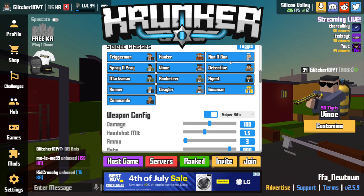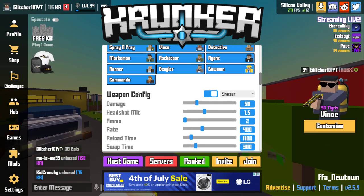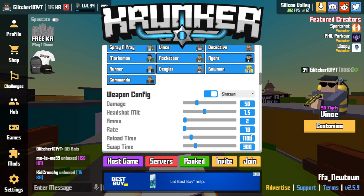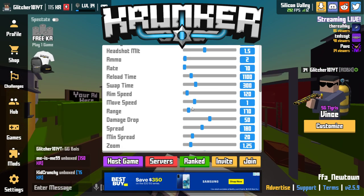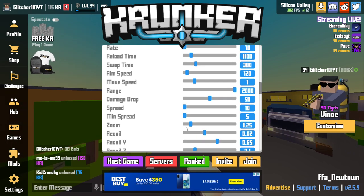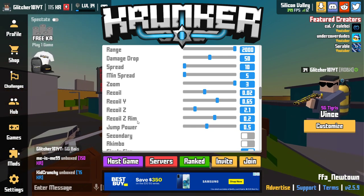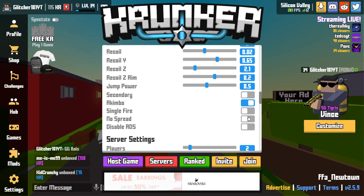For the first method, which is okay, you're going to turn on weapon config and select the shotgun, because the shotgun can actually propel you upward. Put your rate down to 70, or the lowest you can go. Set your max spread — put it on the bottom. Put your jump power up. Select akimbo, single fire off — that's really important — and no spread.